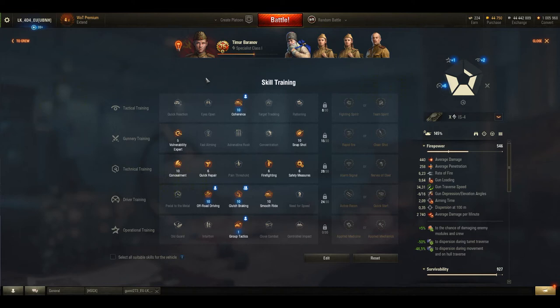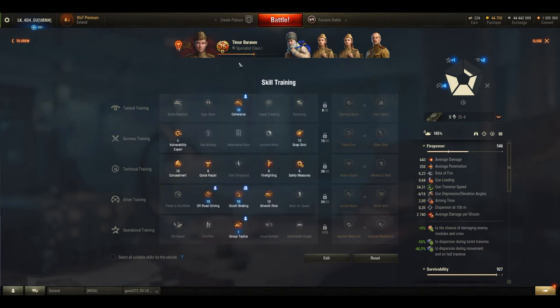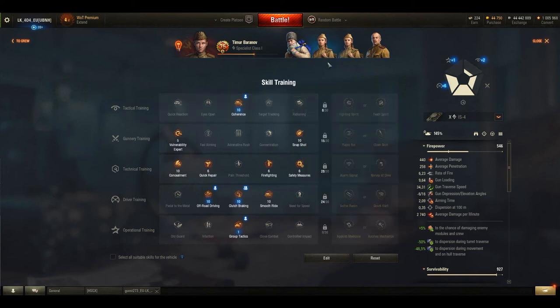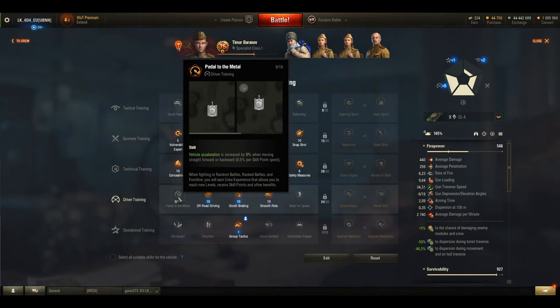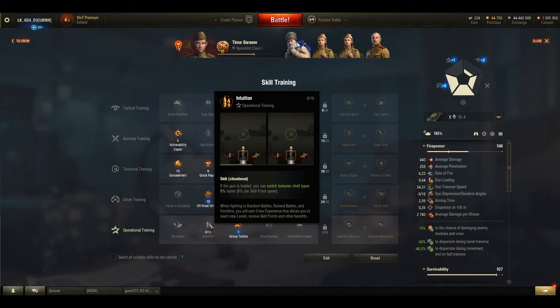Moving on, I would like to point out some good things in this pool — some reward skills and perks, for example Eyes Open, which provides some flexibility in view range. Rationing is also nice, as it decreases the cooldown. There's also a skill which can be built with equipment that lets you increase the speed of your vehicle both forward and backward — that's a really good idea. I accept Intuition; that was situational even before — it just clicked sometimes, and that can stay.